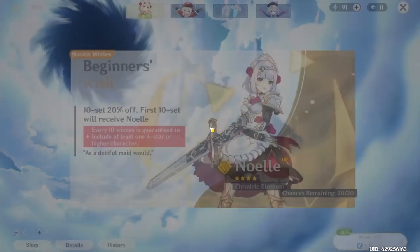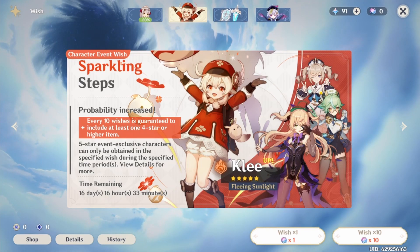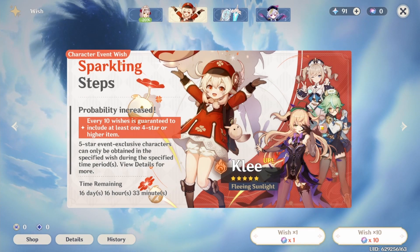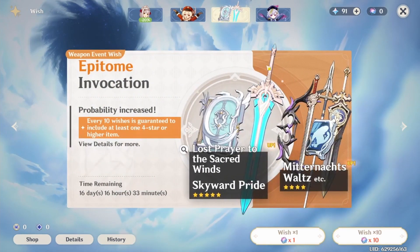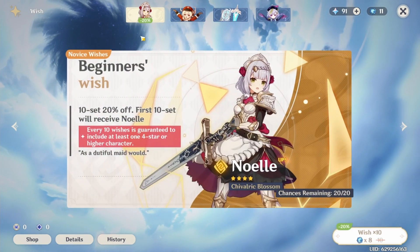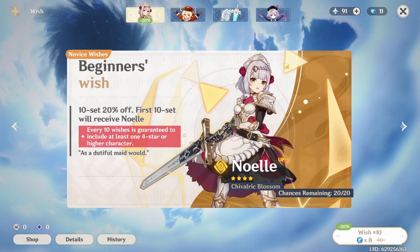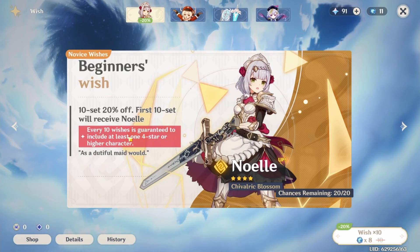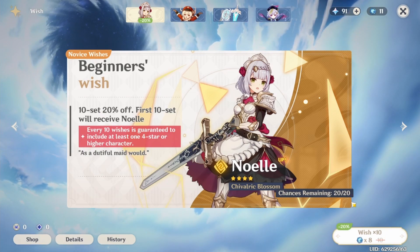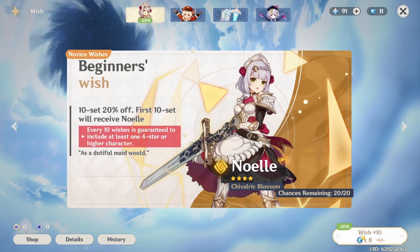F3 to open the wish screen. Oh whoa — she's cool. Oh whoa — they all look super cool. Oh, isn't that the Wonder Girl? She looks cool, so does she. They all look cool. Then that's weapons — they look cool. I was told to roll into the Noelle Banner first so I can at least get her. Every 10 wishes is guaranteed to include at least one 4-star or higher character. As the dutiful maid would. Chances remaining — oh, it's 20% off too, so I only need to use 8 and not 10. Huh, so I guess we'll just do that.